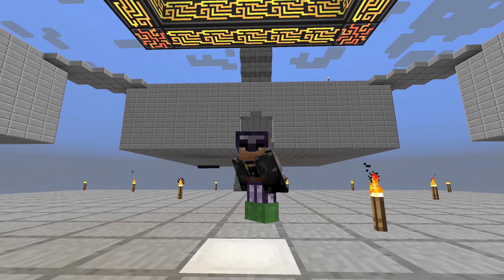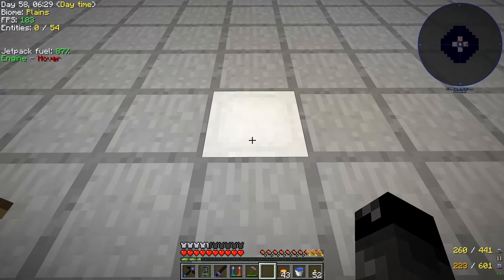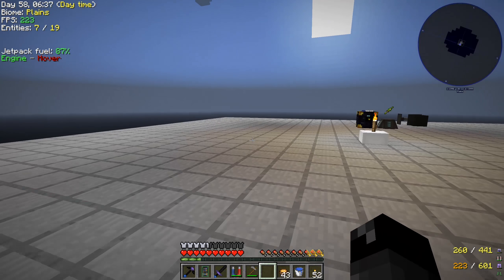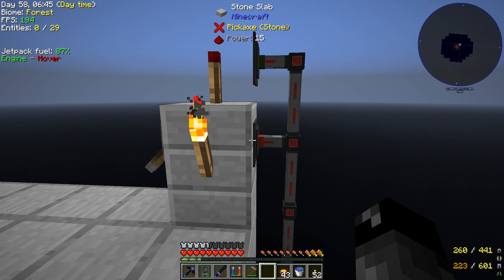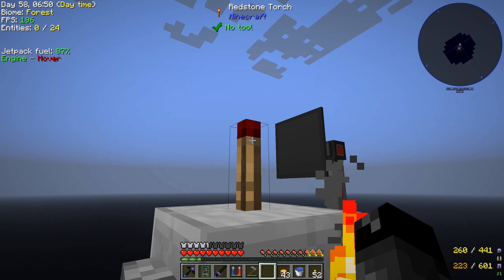Welcome back to another episode of Project Ozone Light! Last episode we set up a crazy mob farm. I've been working on this a little bit off camera and added a few more things. Over here we have the on/off switch which turns the fans and the mob grinder on and off.